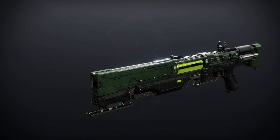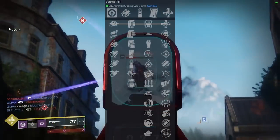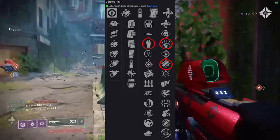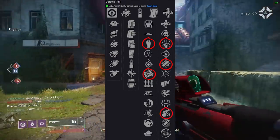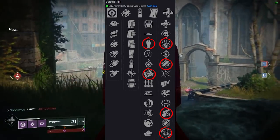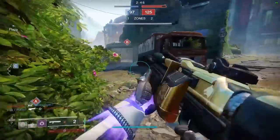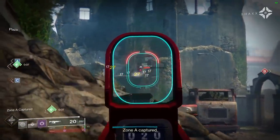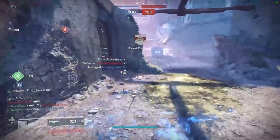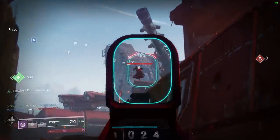Next, Xenoclast IV — another energy shotgun in the lightweight frame shooting at 80 rounds per minute. It has a huge variety of traits: one-two punch, trench barrel, grave robber, Dual Loader, Swashbuckler, and even Disruption Break on a shotgun. The curator roll comes with Clown Cartridge. It's going to take a lot of testing. I absolutely love lightweight shotguns and need something to replace Emperor's Courtesy.